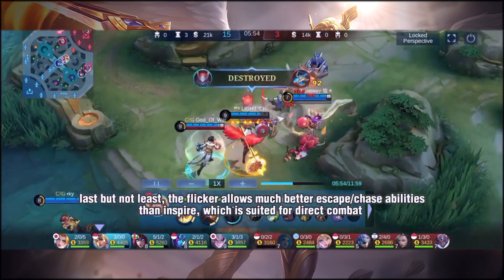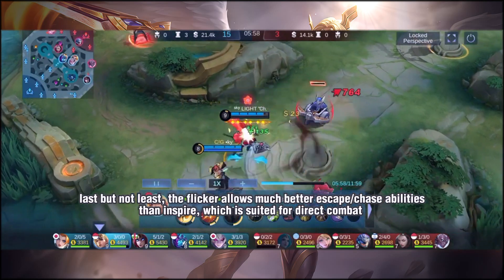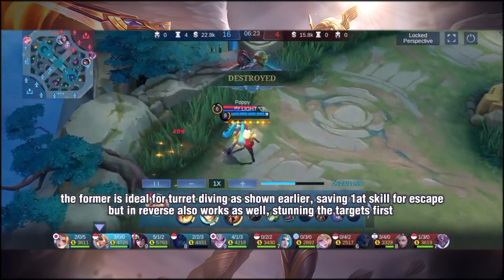Last but not least, Flicker allows for much better escape or chase ability than Inspire, which is suited for direct combat. Flicker is ideal for turret diving, as shown earlier, saving you at the risk of one skill.